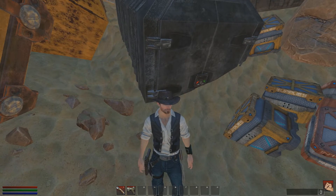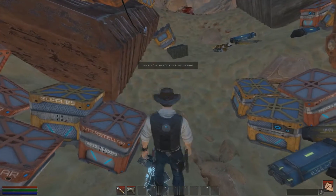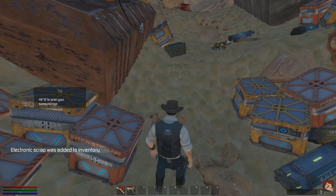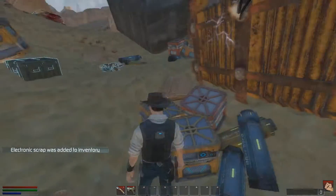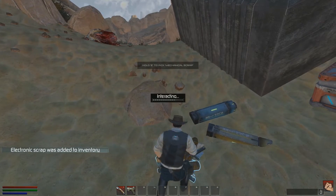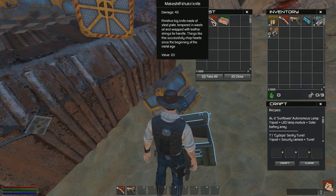Right now we are on the planet Catharsis. As you can see, we have just crash landed. Q is for scanning, so it just shows you what you have. We're picking up mechanical scraps, and we have a medkit, makeshift material knife.